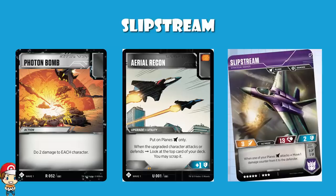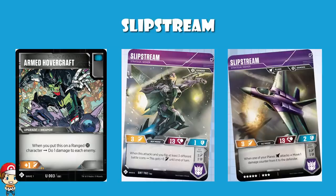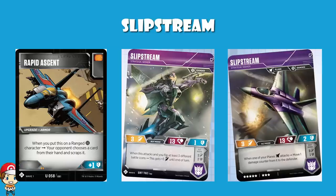Slipstream is a ranged character in both bot mode and alt mode. We've already mentioned Armed Hovercraft, but you also get access to Rapid Ascent. Rapid Ascent is a card I'm a lot less of a fan of. It ups your defense by one, but it is quite nice disruption. When you put it on a ranged character, your opponent chooses a card from their hand and scraps it. It doesn't necessarily fit the theme of the deck, but called at the right time, you could force your opponent into an awkward discard and maybe end up winning the game because your opponent has to discard something they'd rather not get rid of.